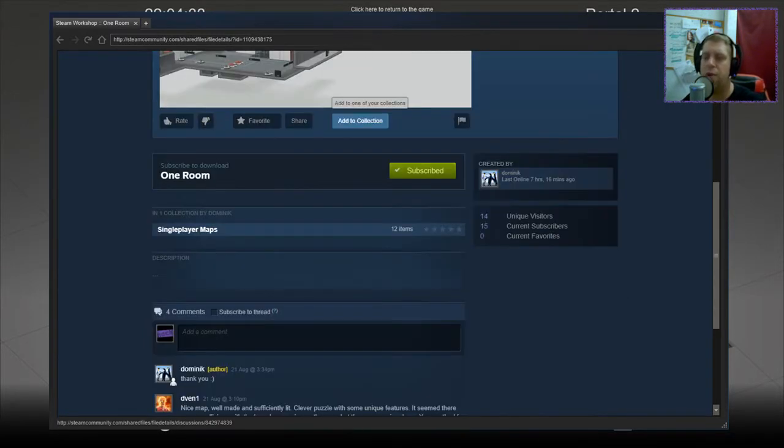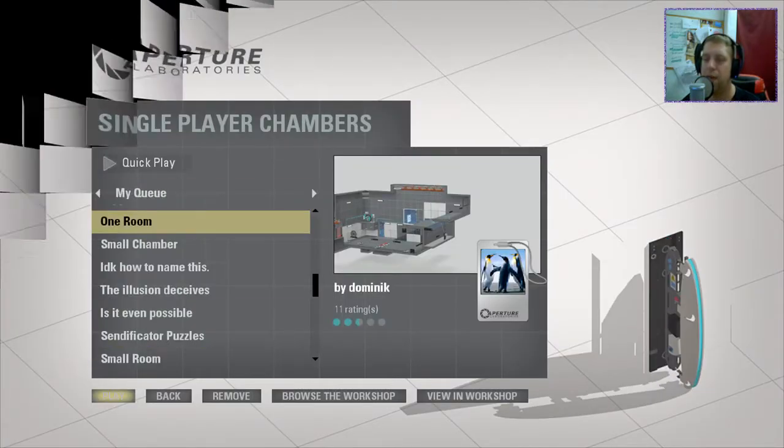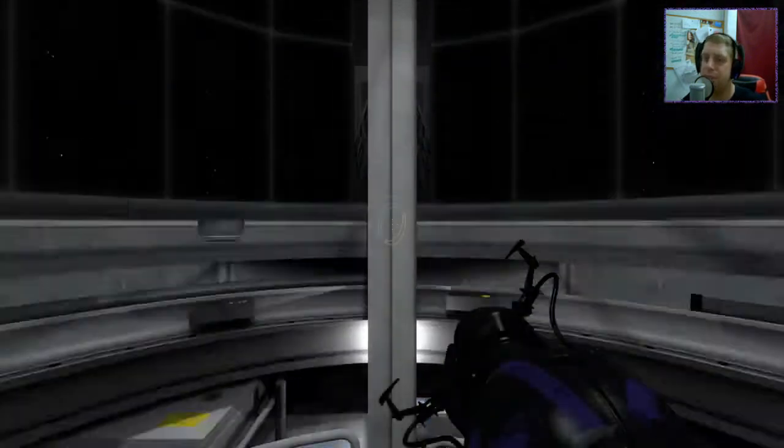But this one is called One Room, and the description is just three dots. So, not sure what we're going to anticipate from this, but without further ado, let us jump into the map and see what we can find, I guess.